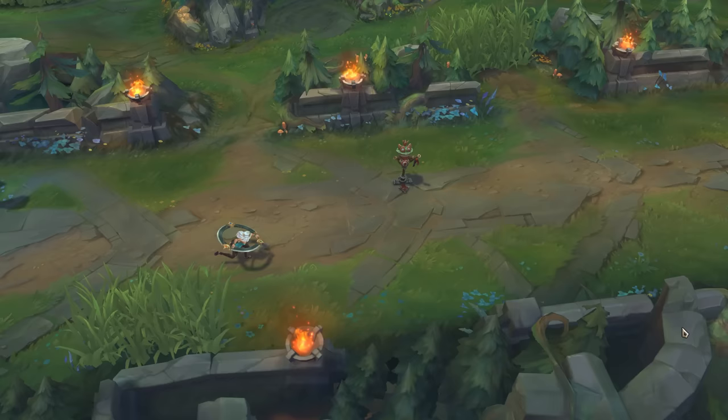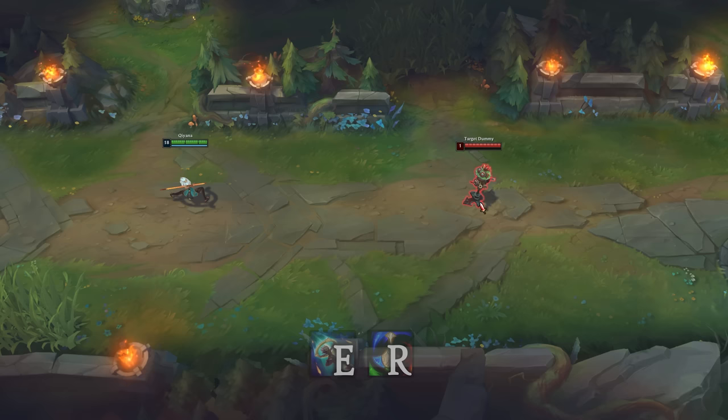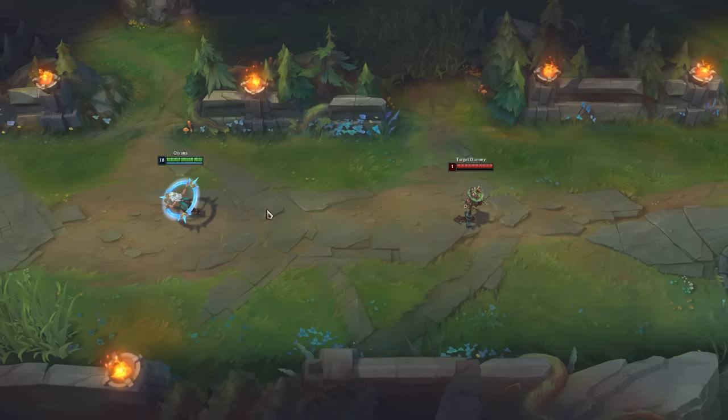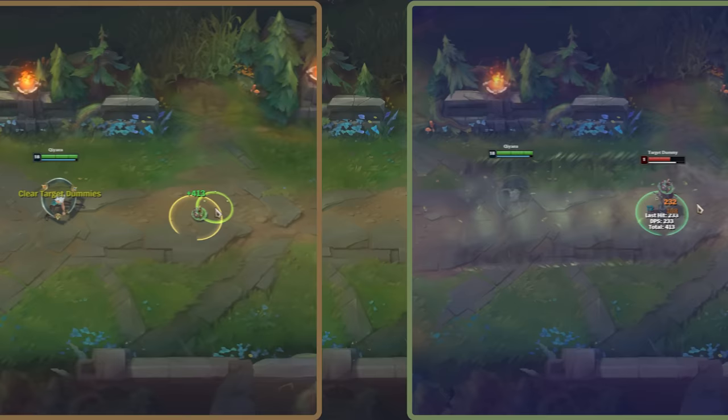Qiyana's ult is a wave that knocks back enemies and explodes when it touches any element. It's quite slow, so if you're close enough you can auto-attack mid-air. You can also use it during E dash, and it's one of the most important mechanics on Qiyana. The full combo starts with river Q — it stuns enemies hit. Then terrain Q, which deals more damage to low HP targets, and lastly brush Q, which makes Qiyana invisible. Combine river Q with Flash to make it even harder to dodge, follow it with E, ult, auto, then a W kill at the end — and we have the full combo.